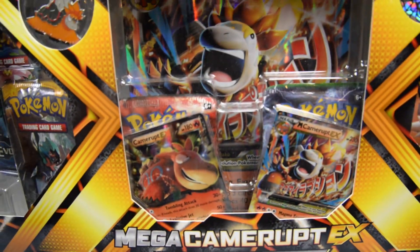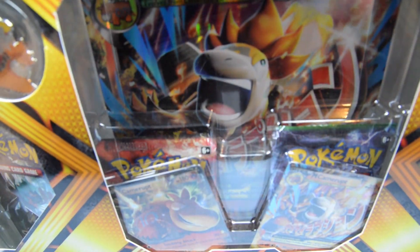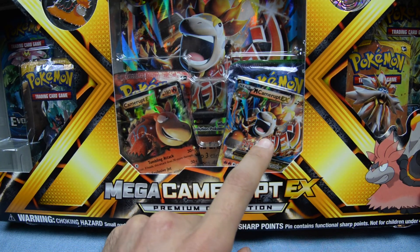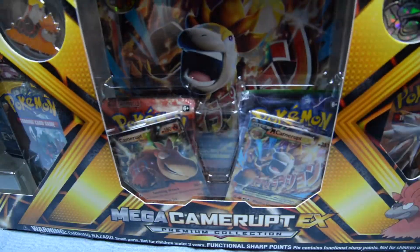This box here. So we're gonna do this box for today. This box contains six booster packs, two promo cards, and this awesome looking promo card. I mean, look at him, he's mad at something. Let's just get into this box.